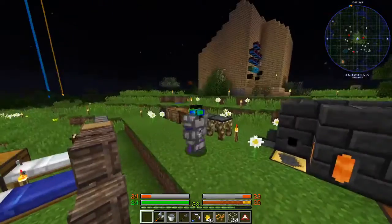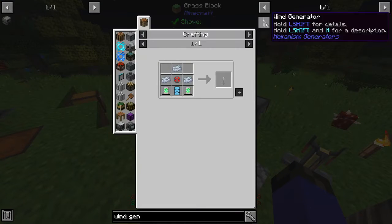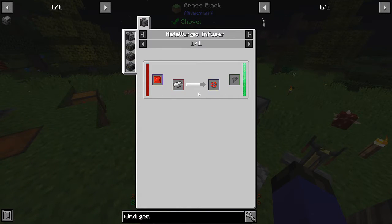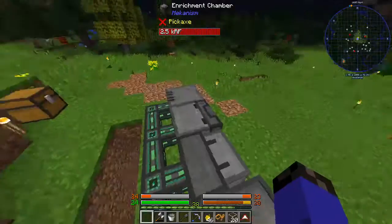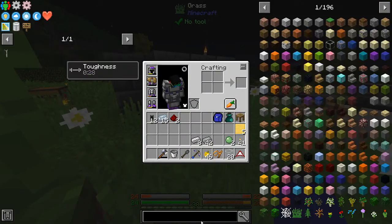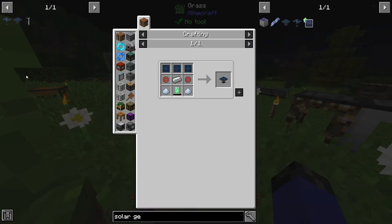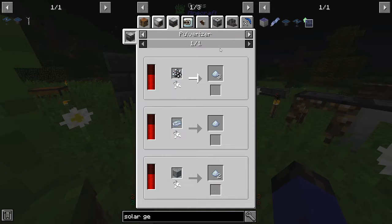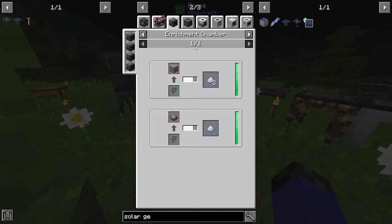Now you're asking, what am I going to do with this? Well, the first thing I'm going to do is make some wind generators. I'm going to need some enriched alloy, so I'm going to make about 16 of these. While I'm waiting for that, I'm going to look at the solar generator — and that one as well. Just some osmium dust as well, and I think I can just put that in the crusher.